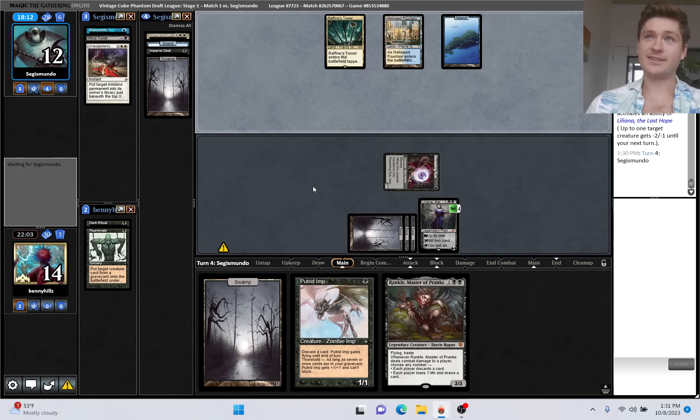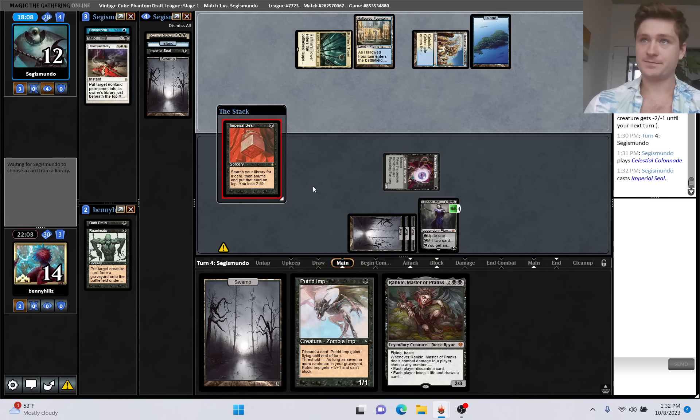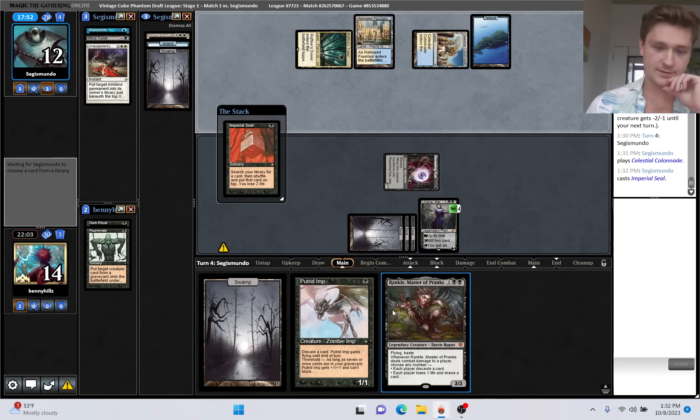A lot of helicopters fly outside of my house - it's pretty cool. Sometimes I'll see them picking up stuff from the street, or there's often a large crowd around them watching. Colonnade is one of the cards they drew, so they have one unknown. The Imperial Seal for something - they're not drawing the troll. This is going to put them to ten, and then we can put them to two, but we don't really have burn in this deck.